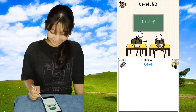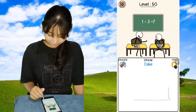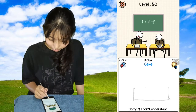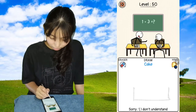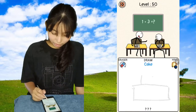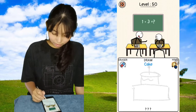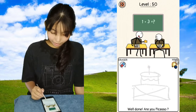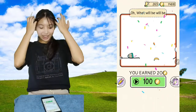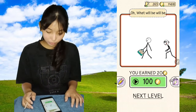Level 50, draw a cake. Let me draw a nice cake. Should it be big? I'll just make a two-story cake. A 2D cake looks like that, with the candle and icing. Why did I make it like that? Never mind, it looks nice. Oh what will it be, will be. Oh what will be, will be.